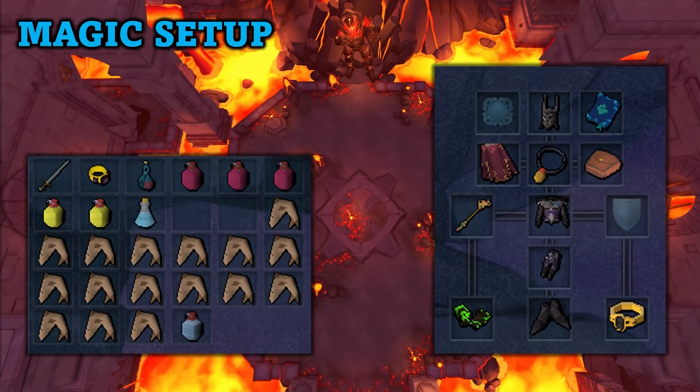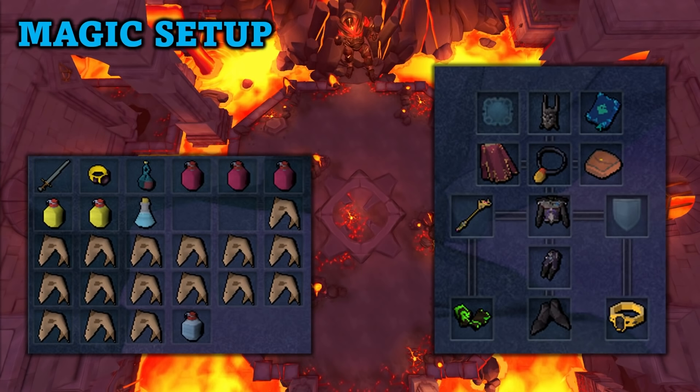I highly recommend having at least an AoE weapon, which would be the mechanized chinchompas. For the magic setup it is fairly similar. There are a lot of AoE abilities that you can use with magic, so it is a really good setup to use in order to reach wave 17. I do prefer ranged when you are at wave 17 and starting to actually fight the 3 Jads.